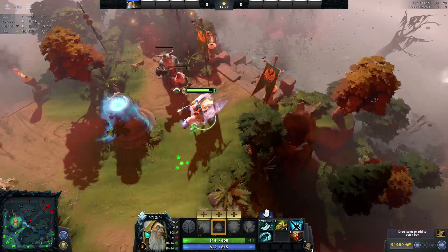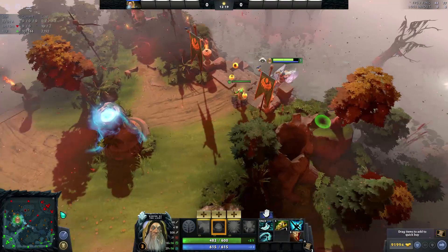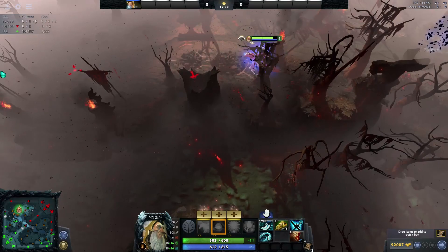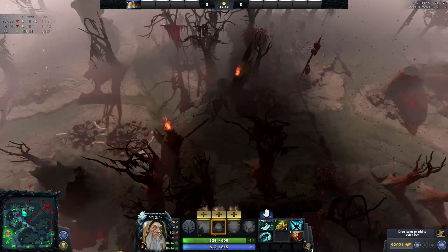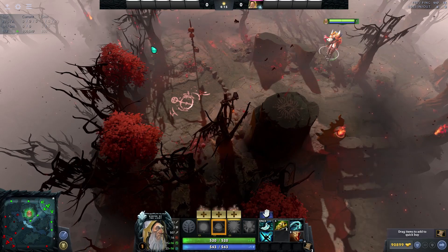For Roshan control, what I usually see pros doing is placing two to three wards in this area — maybe dropping one here on your high ground if those towers aren't up, one somewhere deep in the enemy jungle so you can see people rotating through, and then catching one from another angle. Something like this creates a nice triangle of vision so you have almost the entire Roshan area at least somewhat under your control.